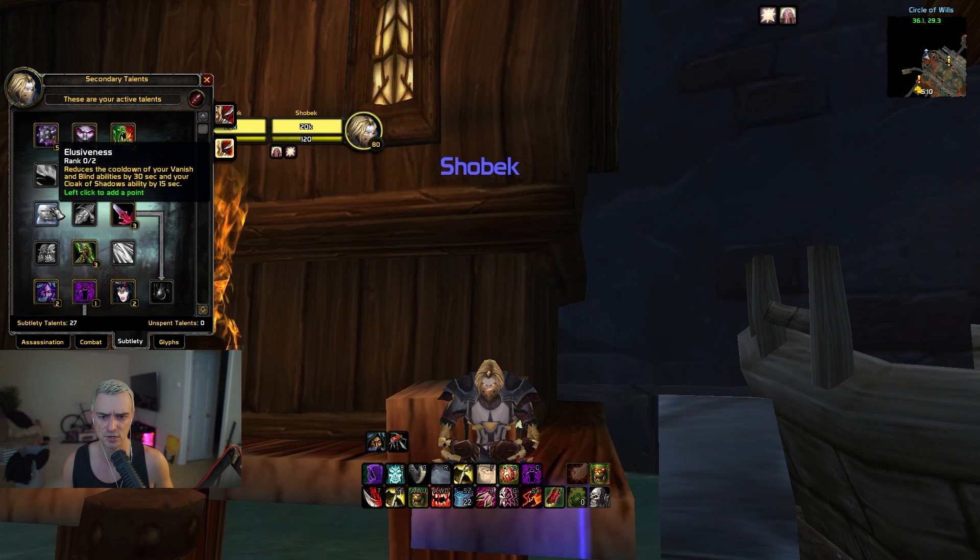Next is Elusiveness — reduces the cooldown of your Vanish and Blind by 30 seconds and Cloak of Shadows by 15 seconds. You can put two points in it for minus 30 seconds on Cloak. For double DPS the game is usually over before I even need a second Cloak, so it's useless there. But it is a must-have for 3s, BGs, and any longer organic play. In lock rogue and mage rogue the games end very fast and I'm only going to get one Cloak.